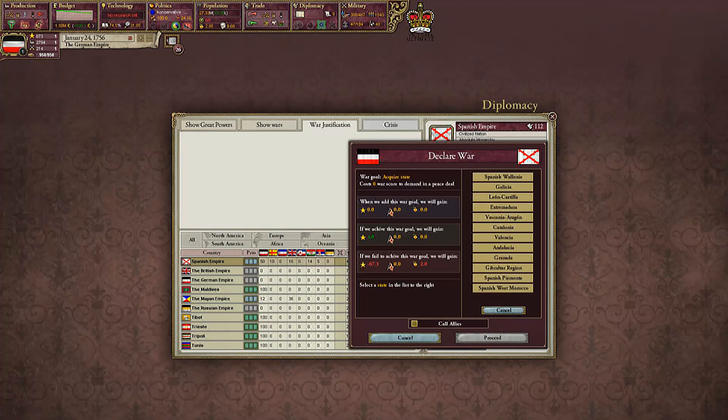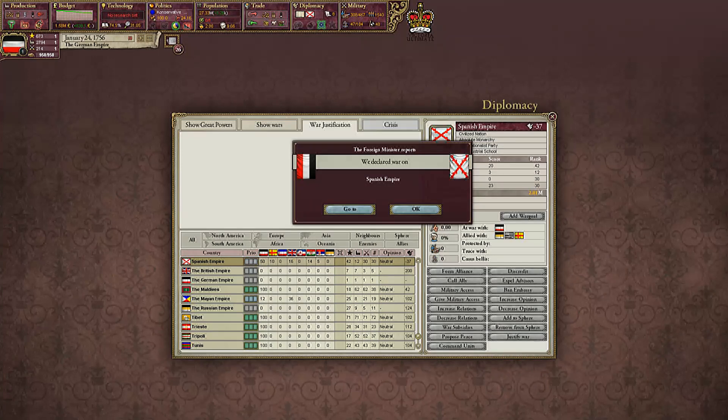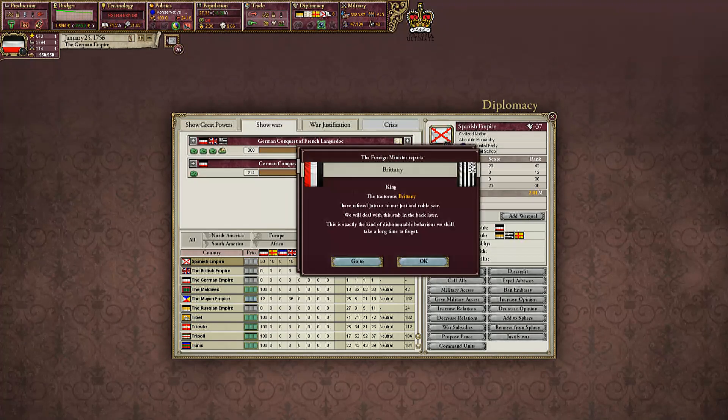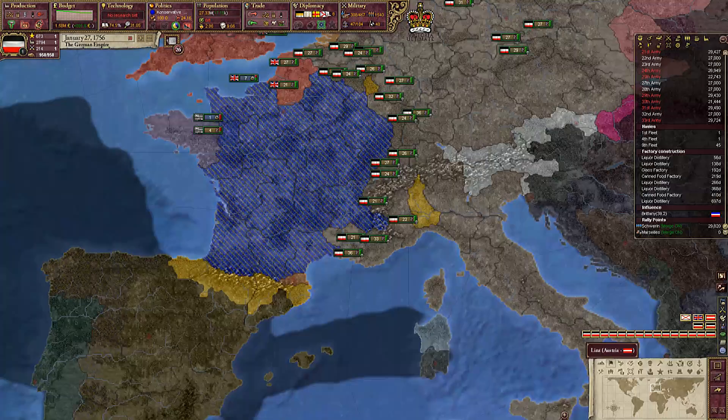Okay let's try it. We're gonna try it. Acquire state — Spanish Wallonia. Call in my allies. Likely Brittany will join — you love me. Don't join, Russians. Scandinavians and the Russians joined. Okay, rush! Go rush that, take it as fast as possible so we can call off this war. Rush it quickly, take it for the fatherland. Germany.